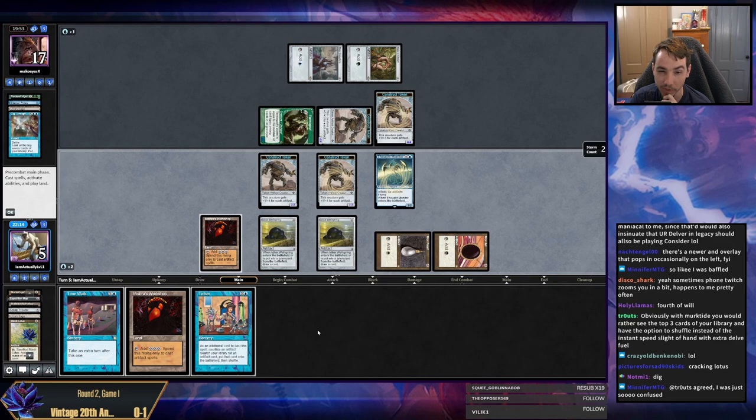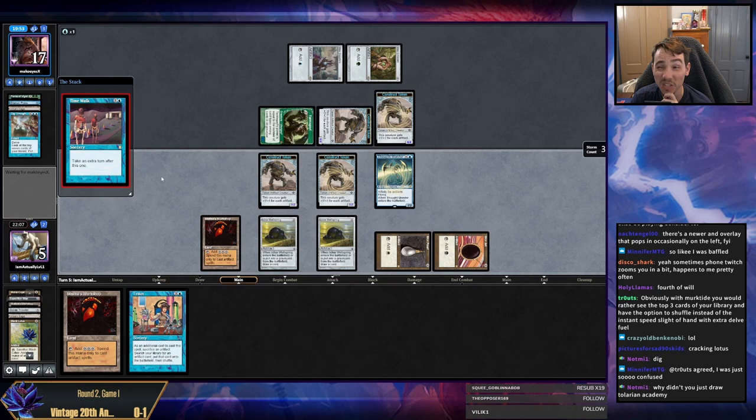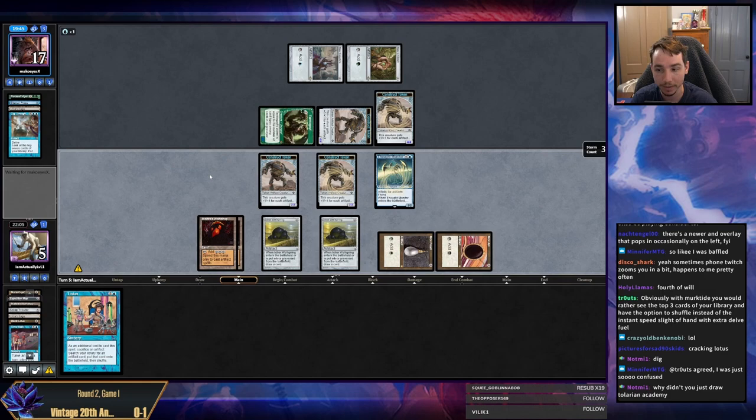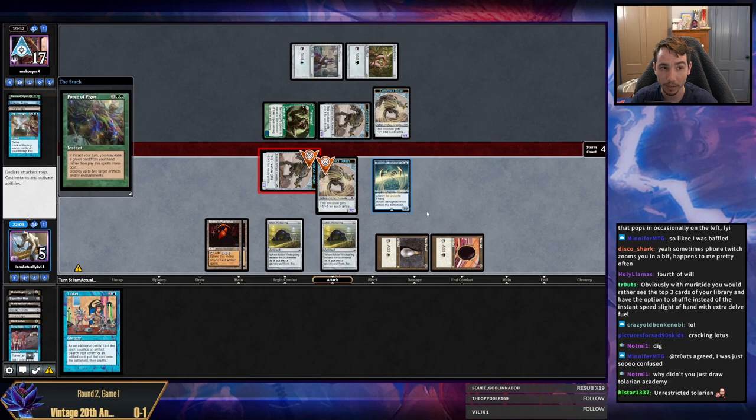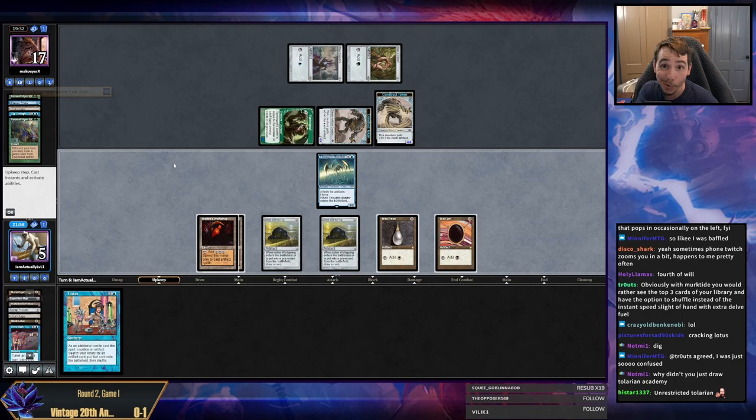I do think this Tinker would be lethal. I have to kind of hope they don't have a Fluster Storm in their hand and this Time Walk just resolves. And then I need to draw something good after that. Maybe these creatures are going to be big enough now. They've resolved — beautiful. Thank God. So the game continues. Do you have a Vigor, opponent? I have technically a lethal attack here — if I draw an artifact it's very good for me. They just drew Vigor — green card. I don't have a lethal attack. I'm going to die. I need to draw blue mana, KCI.